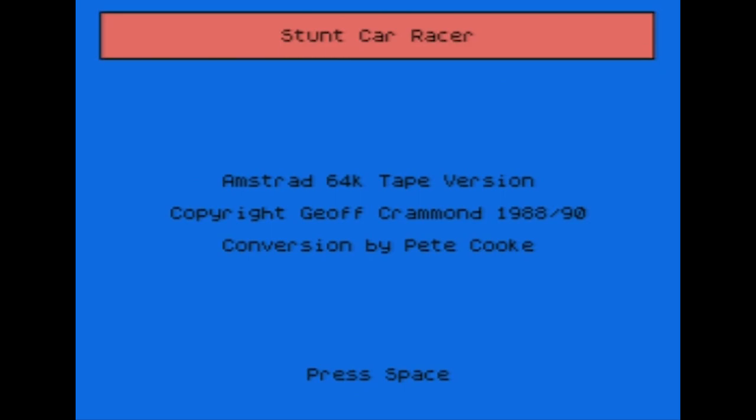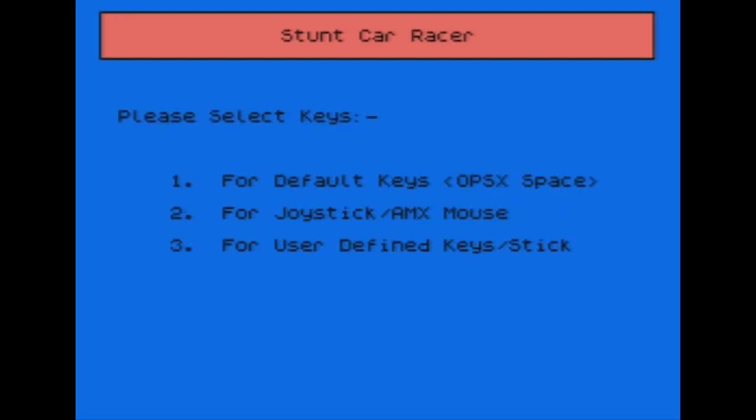This is copyright Jeff Cramond. Interesting bit of trivia — both the Amstrad and the ZX versions were actually programmed by a guy named Pete Cook. Jeff Cramond was the original author on Commodore computers, so he didn't do the conversion — somebody else did. But these were all one-man teams. Back in the day, when one person could program a video game, it was a different era.